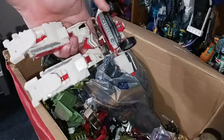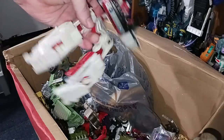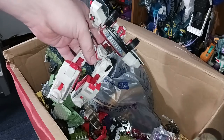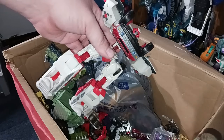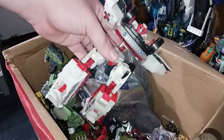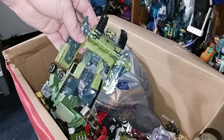Next up, this is sad — this is like a Movie 1 Rescue Ratchet, but he's seen some better days. He's missing the front guard, his arms, the back section. But maybe someday I might find some pieces to get him rebuilt. I have been able to rebuild a few figures via this graveyard — I got the Movie 1 Dropkick deluxe and found another at the flea market, combined them and made a good figure.